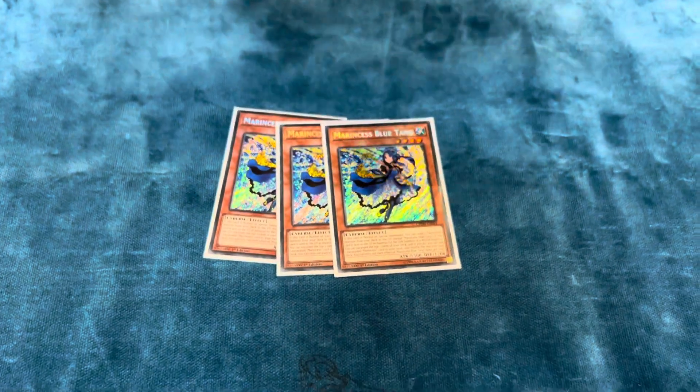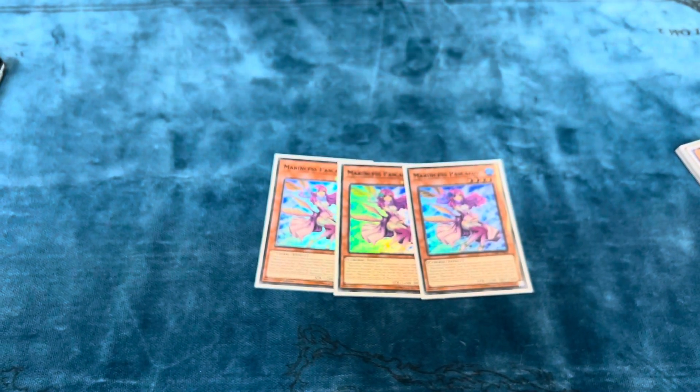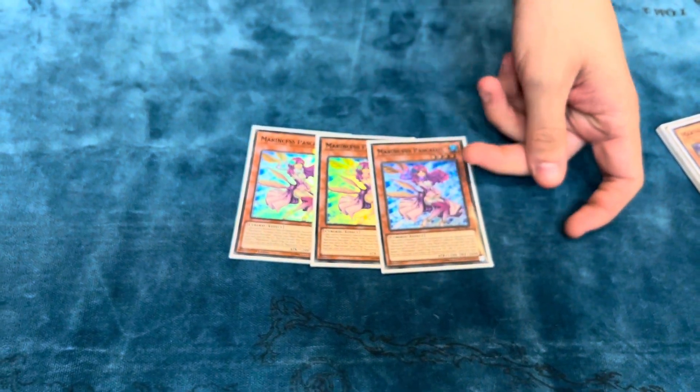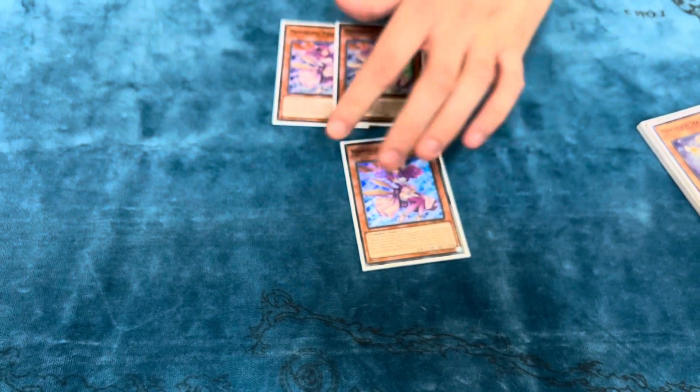3 Blue Tang — obvious, it's the best starter of the deck. 3 Spring Girl. Time is a win condition when game one takes 22 minutes. 3 Seahorse — all standard. My non-standard choice: I played 3 Pascalis. One, because of another tech card I have in the main deck, and two, even if you just open Pascalis alone, it's still a 1-card Link 4. I valued the Marincess name over a generic level 4 extender. A lot of people playing the shark stuff only play 1; if they're playing pure, they normally play 2. That was one of the main things I changed up in my list.